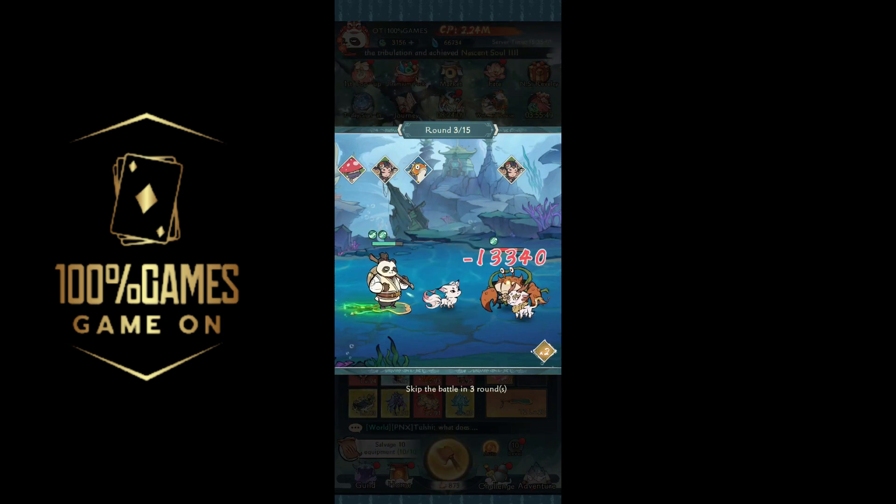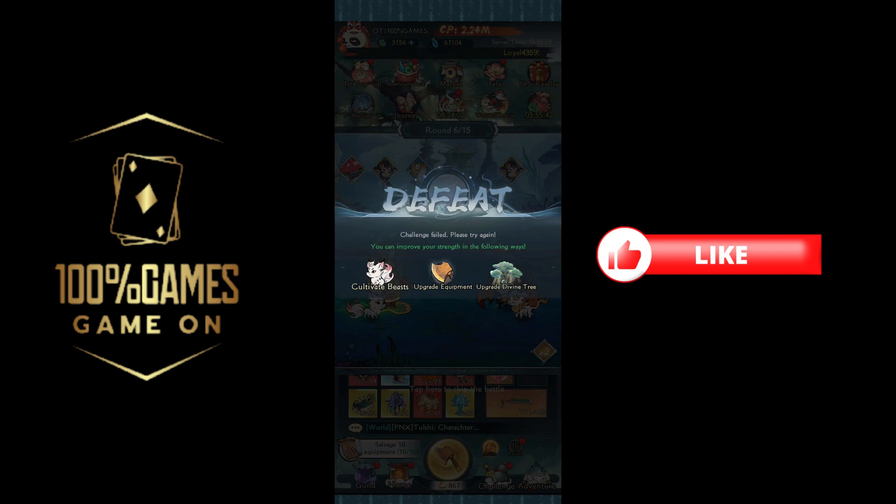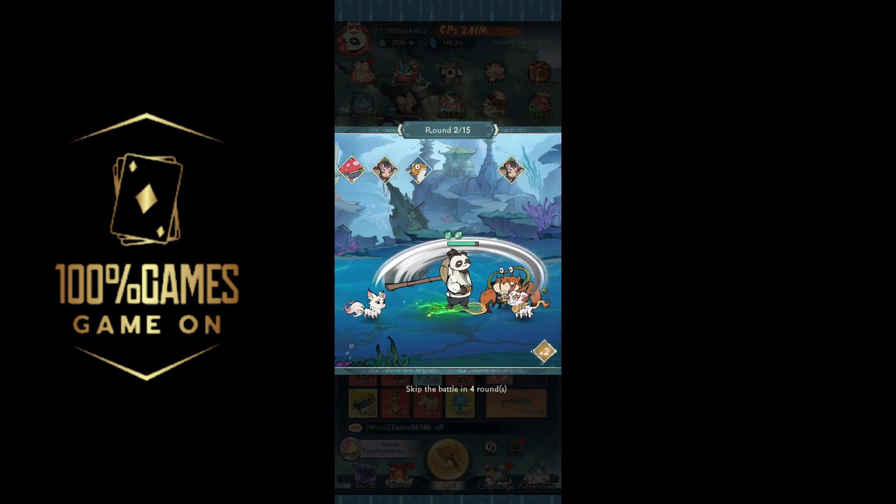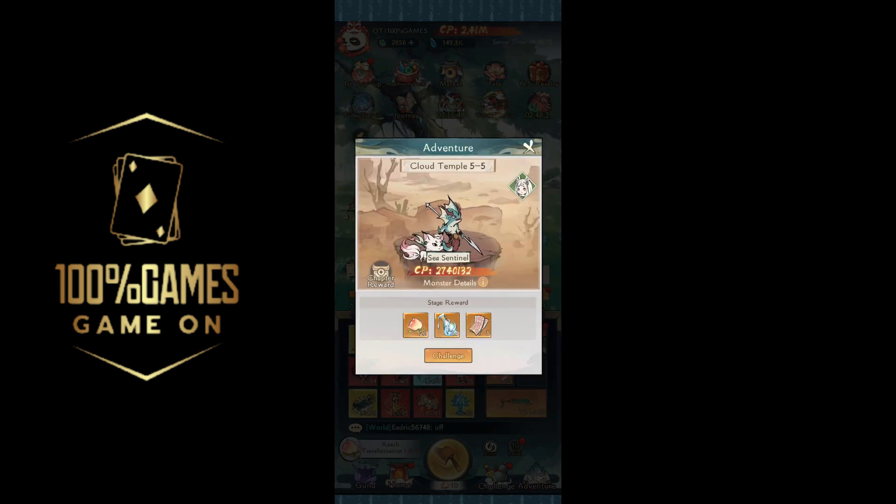If we get lucky we'll be able to tribulate today, which is really good — not only does saving our peaches give us a higher tree level, but we'll also get higher equipment levels. I did some grinding off camera hoping we can beat the crab. It wasn't looking good for a while, but we combo'd quite a lot and we beat him. We're now at 5-5 and can finally tribulate to Transformation 1.